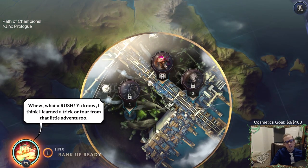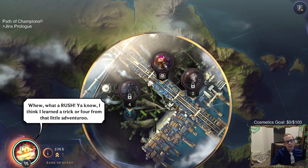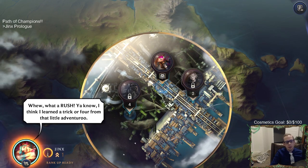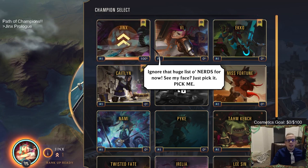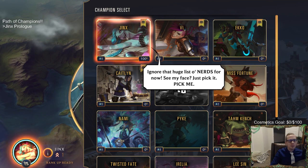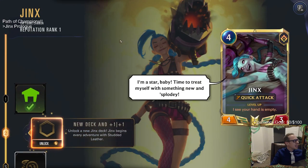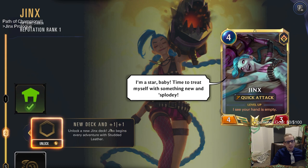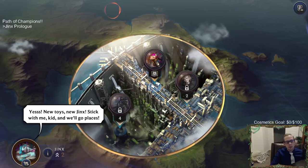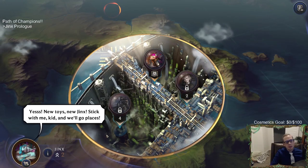What a rush - we rank up! Jinx says 'Ignore the huge list of nerds for now, see my face, just pick me. I'm a star baby, time to treat myself with something new and splody.' We get a new deck and a plus one plus one unlock - a new Jinx perk where she begins every adventure with Studded Leather. New toys!